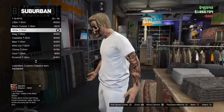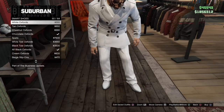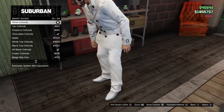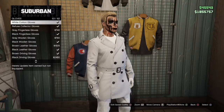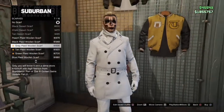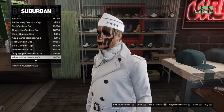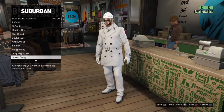First, buy the classic ivory suit pants. Next, buy the white t-shirt. Then buy the gray trench coat. Next, buy the white oxfords. Go to accessories and buy the white cotton gloves and the gray plaid woolen scarf. Then buy the white and blue garrison cap.